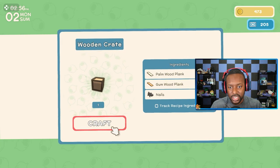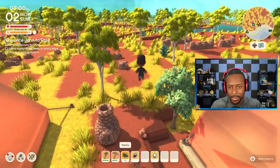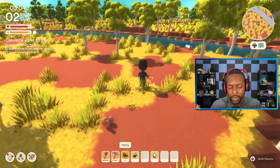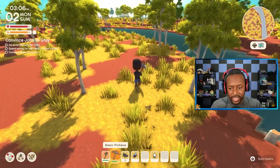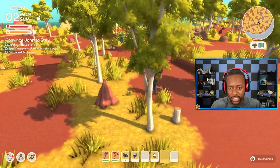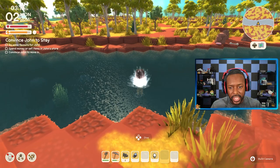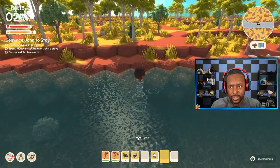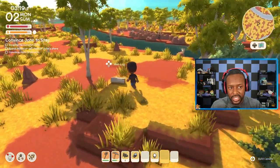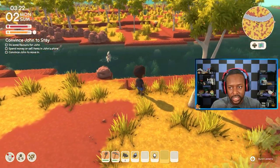Does that mean I need to start chopping down trees? I haven't seen a different type of log on the ground just yet. The white wood ones are in abundance, but I haven't seen any other kind. Can you interact with that anthill? Watch out for the gators if I go further out here.